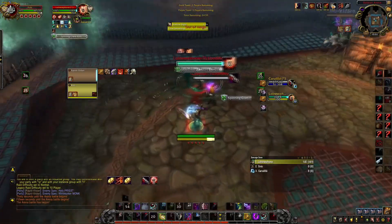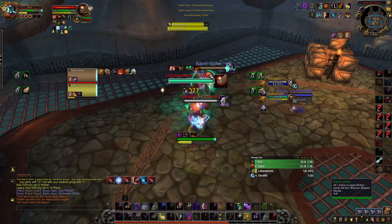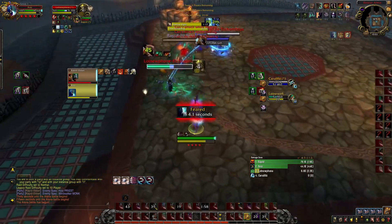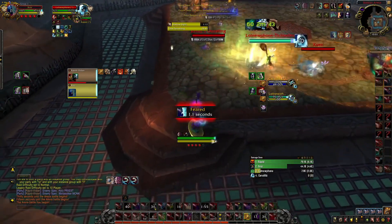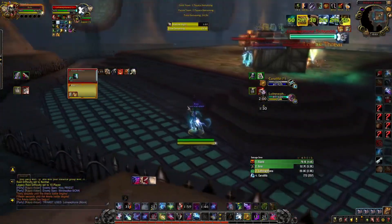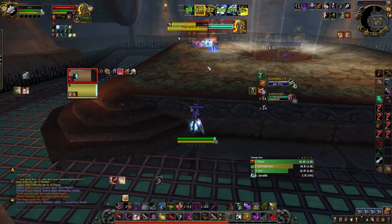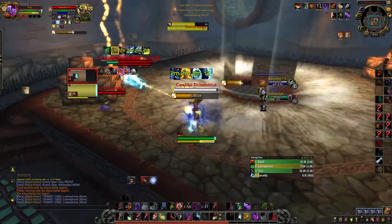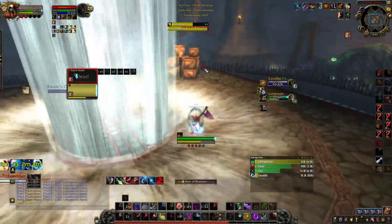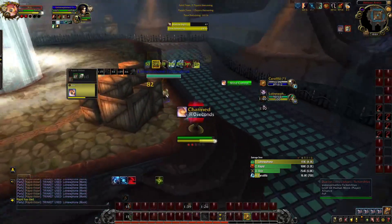Here we Sap the priest and start on the Windwalker — we're just trying to get trinket. He pre-Walls, which is a cooldown, so it's not a big deal. I DR Blind him to get his trinket. At 2k CR these guys are just one-button smashers — they'll click and trinket aggressively every single time no matter what. Even if they're really geared it doesn't matter; they're melee so they'll trinket whatever I put on them when they're bursting.